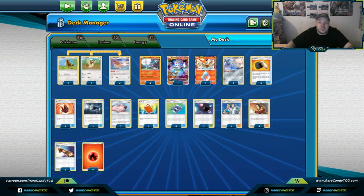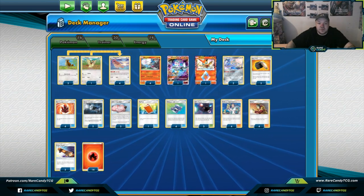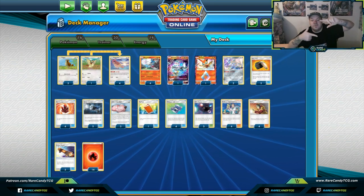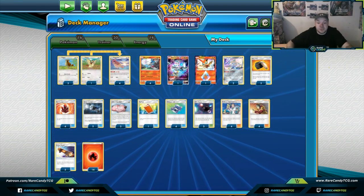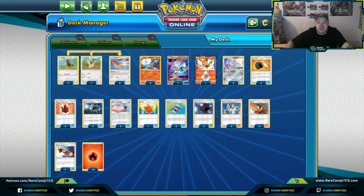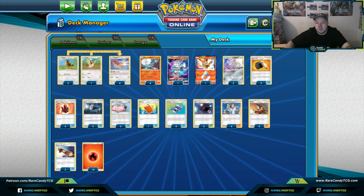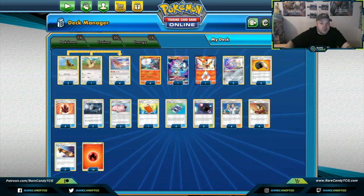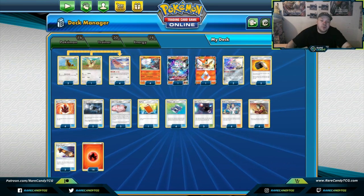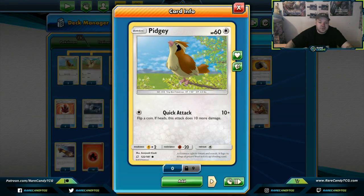Feel free to take a screenshot of this list right here — it's really nothing major different from what we saw at LAIC or in the past. The deck is very much the same with only about five cards at absolute tops different. Jumping back: the Pidgeys aren't going to really do anything major, but the Quick Attack one is actually pretty cool.